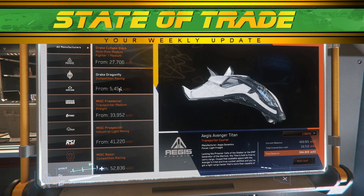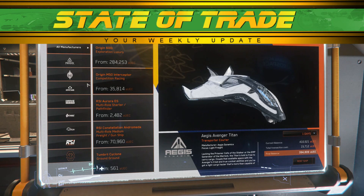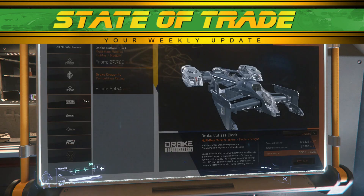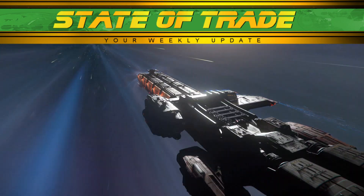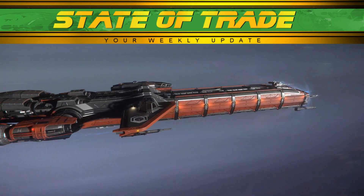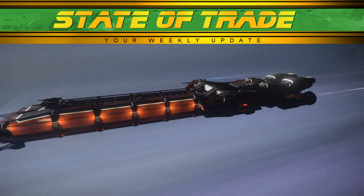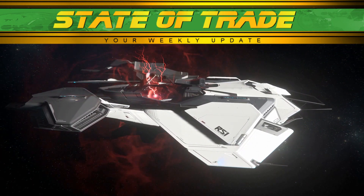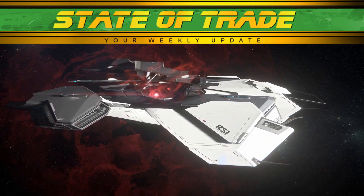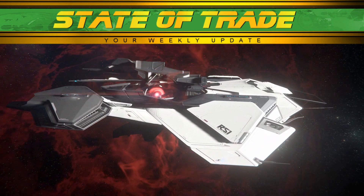The Pirate Caterpillar is now also permanently for sale. This is the first time the premier hauler has been for sale since the economic improvements of 3.6. The ship's showdown winner has become an increasingly attractive purchase, and new owners are currently flooding the trade lanes to carve out their profits. The RSI Mantis has also been introduced. With its ability to pull a ship from quantum or prevent a ship from jumping, pirates have a new and fearsome tool in their arsenal.